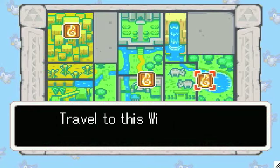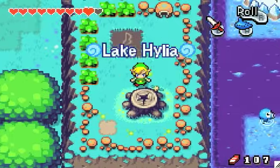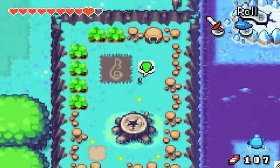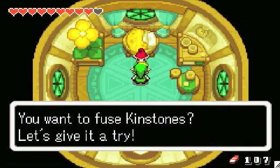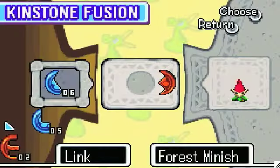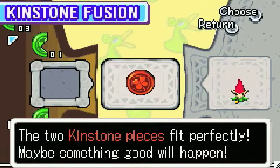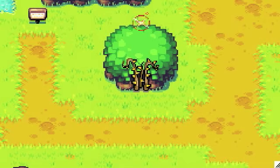I could just warp but it's quicker even though it's the screen right next to me. But we should get up here before we drop down — if we shrink and go in here and fuse kinstones with this guy. This will open up — it's opening up this thing which is in the western area.